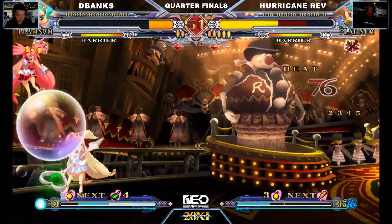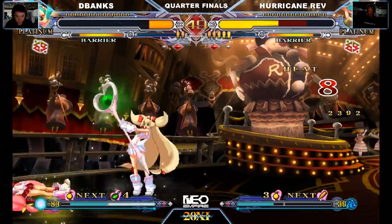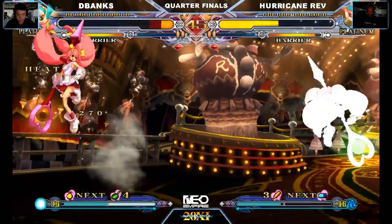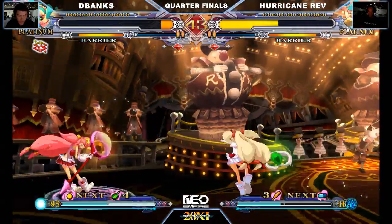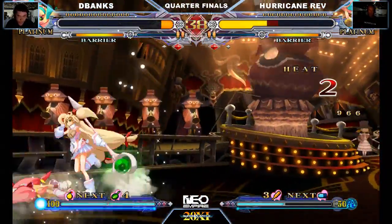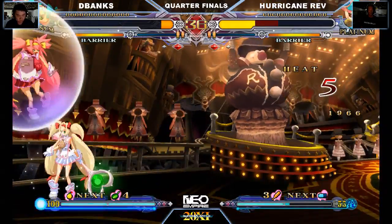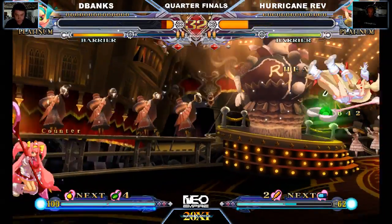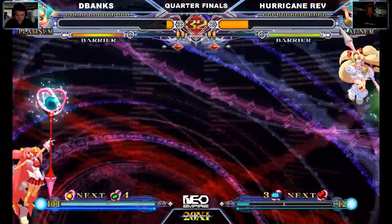Now D-Blanks is actually on the offensive. Will Hurricane Rev opt to block or will he opt to burst? Do you opt to burst to keep the pressure, the zoning going? D-Blanks very close. Will he actually use the burst as an offensive measure? There you go — very nice. Corner pressure. Hurricane Rev having to block this. Very nice — using the bat to get a burst.